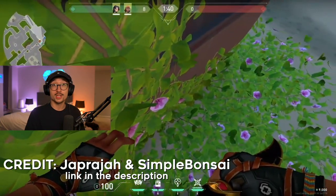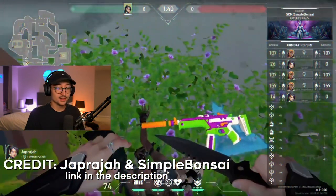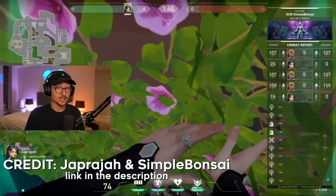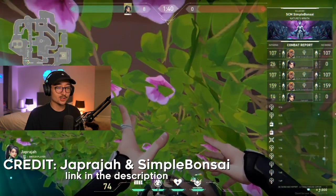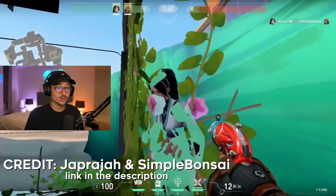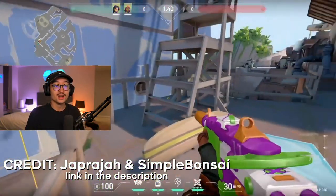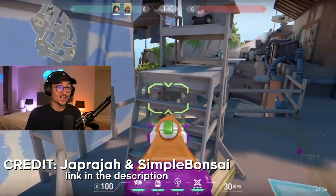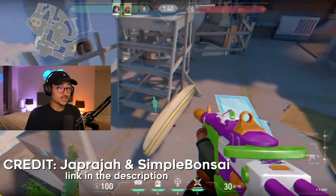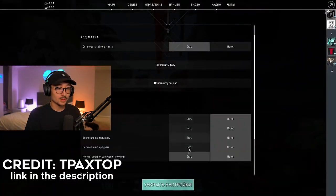We've got Japaraja — which I know is Tractor's friend — and Simple Bonsai now, with a little funky beat going. This is going to be where the res raises into a wall, right? The music is a little bit funky, like Electro Swing. It's gonna be on the res. This is actually probably one of the coolest res spots I think I've ever seen — I didn't even know that was a thing. I will test this in a custom game and see if this is fixed or not. I'm pretty sure this is quite old, but that spot is ridiculous.